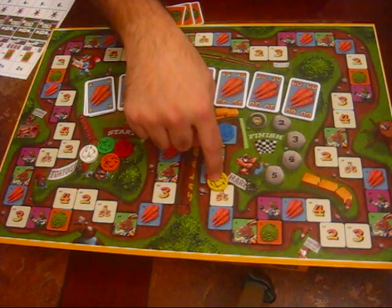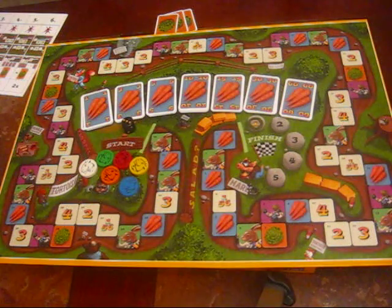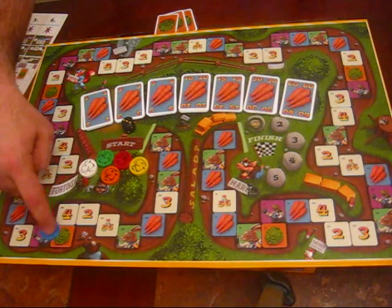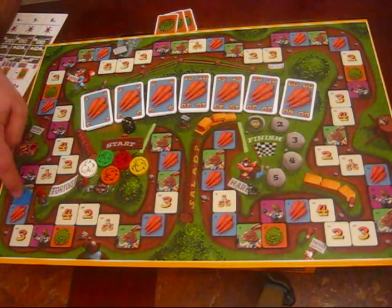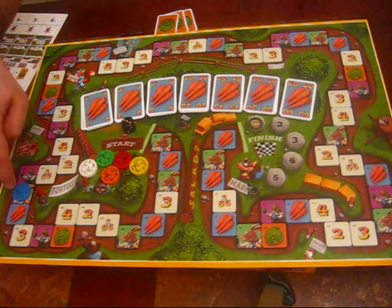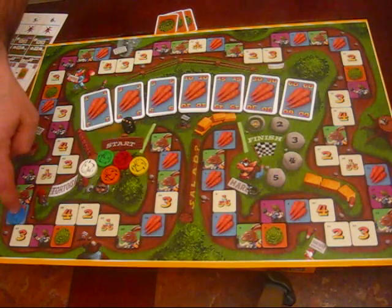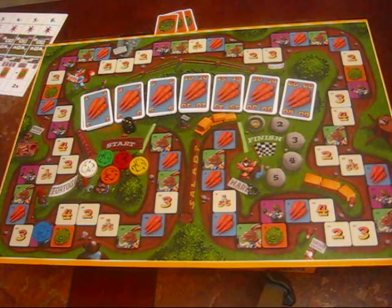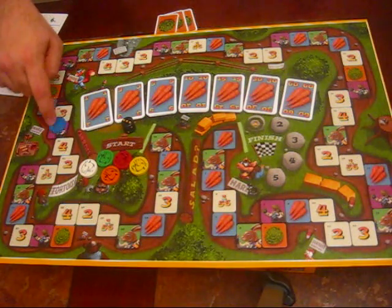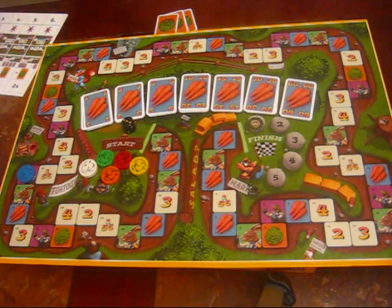The tortoise space cannot be landed on when moving forward, but you can move backward to land on it. When you do, you get ten times the number of spaces moved in carrots: move back three spaces and get thirty carrots. You can continue moving backward to chain multiple tortoise spaces - move back to gain twenty, then move back four more to gain forty. It's a quick way to get your carrots back if you're running low.